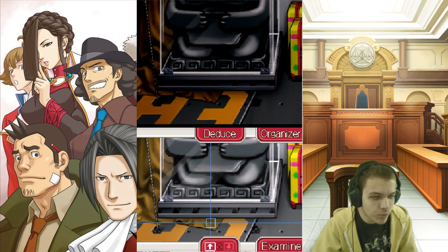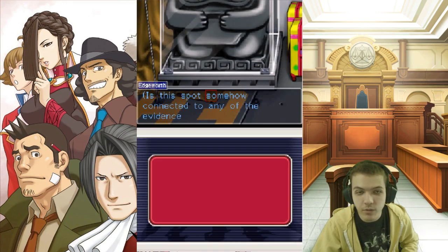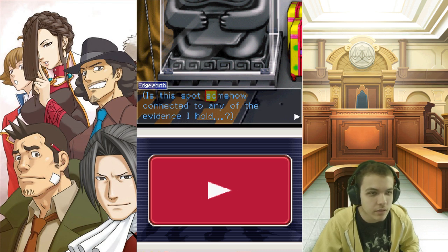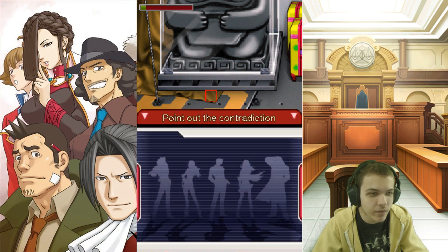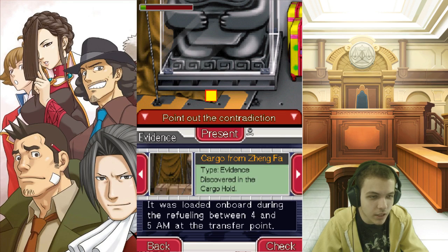So I was right, but I deduced the wrong part of the thing. When I say I was right, I mean that one of the 19 things I guessed happened to be right, but it was just the wrong thing. I was clicking over here because, like, oh, but it's on top of the cargo! But apparently this and this are two different things, so you had to deduce the very bottom thing. Which is some absolute nonsense.